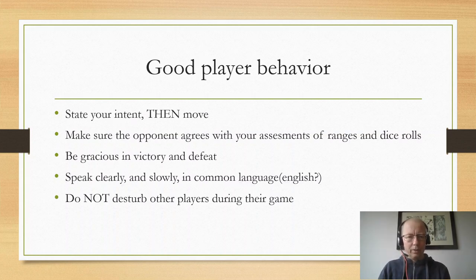Good player behaviour at Sealand Open includes stating your intention and then moving your troops. It actually says that you have to state your intention first in the rule book, but I know a lot of players will forget this, including myself at times. So try to clearly state your intention, then do your move, so that your opponent has time to react to your stated intention. For instance, I say I want to move this unit of infantry over to that house, and my opponent then says okay, but once you get to here I will ambush you with this tank. Also make sure that your opponent agrees with your assessment of ranges — measure the range, show your opponent, confirm it's six inches, and then move.